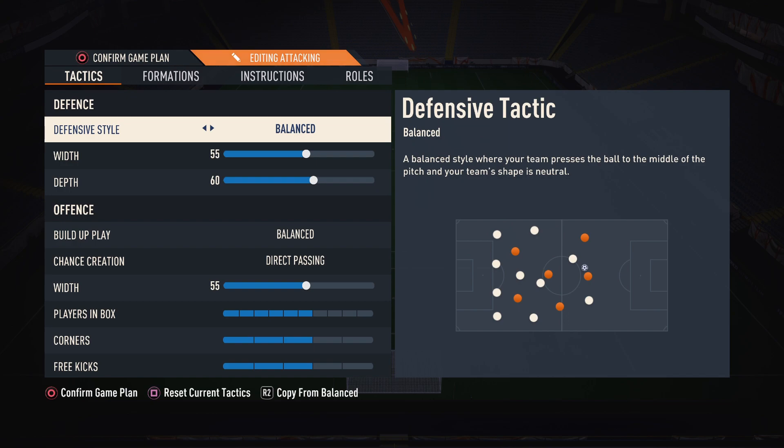I always recommend you guys have at least two different formations. Never keep just one custom tactic, keep two. In case one of them's not working against your opponent, you can switch it. I always recommend one narrow, one wide — if the wide is not working, then maybe narrow would work, and vice versa.